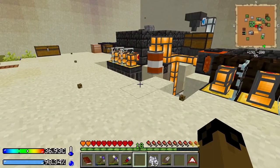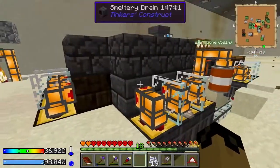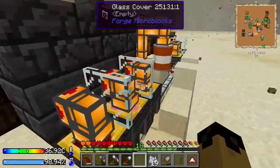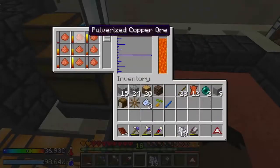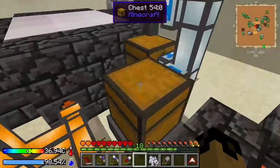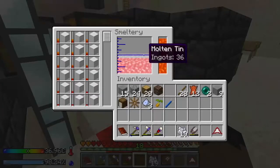Hi guys, welcome back to episode number 7 of Crash Landing. I automated all of our Smeltery stuff here. We're just working through the last little bits of the stuff I have. I don't want any more dust to sift, so what we have is what we have.